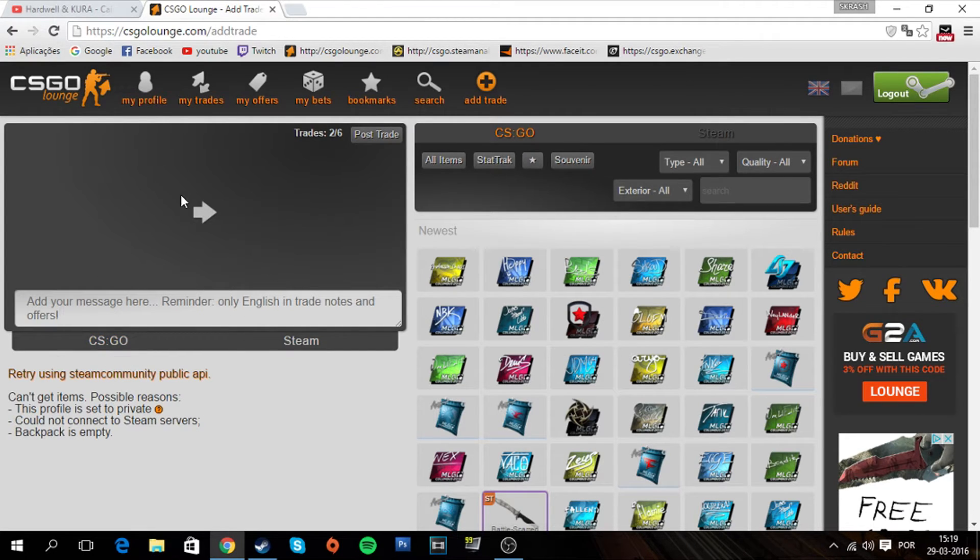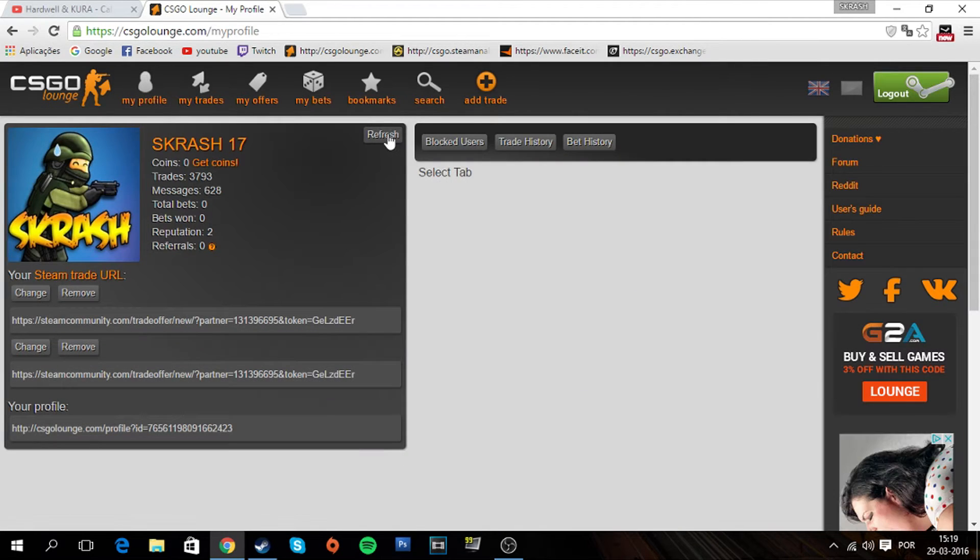If you are actually setting your inventory to public right now, you need to wait like 5 to 30 minutes so that CSGO Launch is able to load your inventory. After that, come to your profile and click refresh one time.